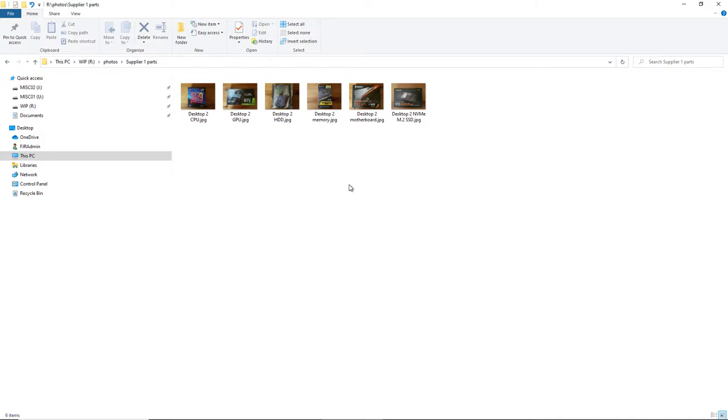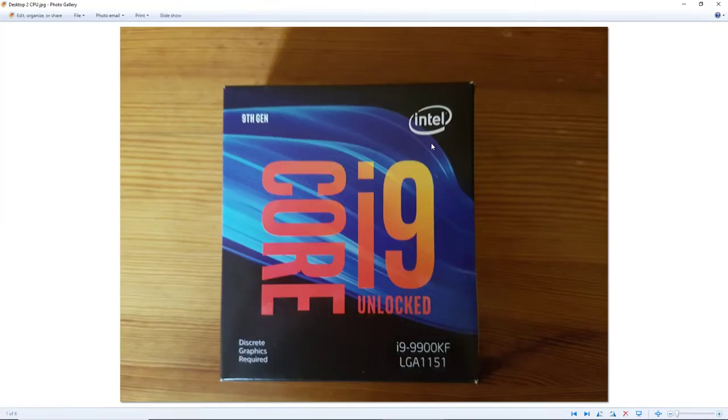The next important thing is the CPU. This is an Intel Core i9-9900KF. The KF just means it's the version that does not have onboard graphics. I decided to go with this one because you save — in my case I saved around $100 — and I was trying to build this whole system to a budget, so $100 had become significant.